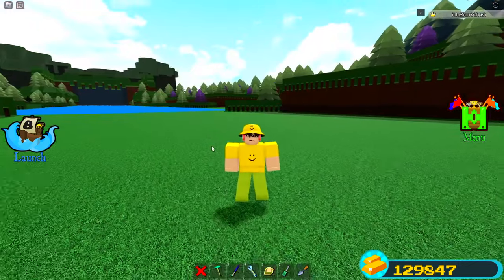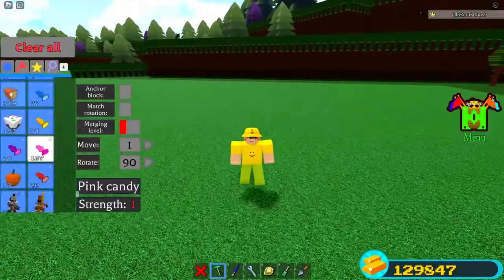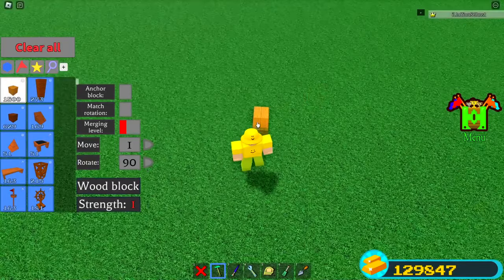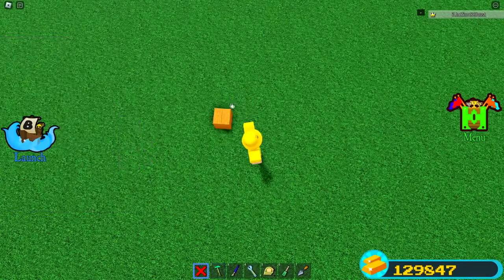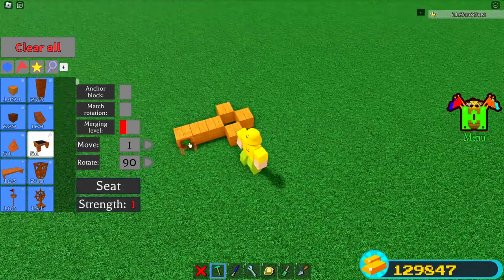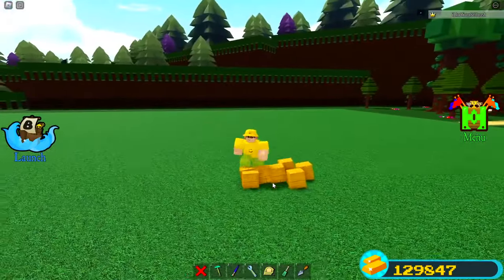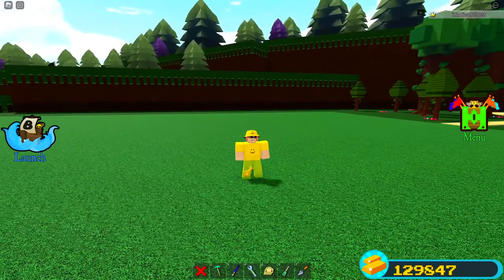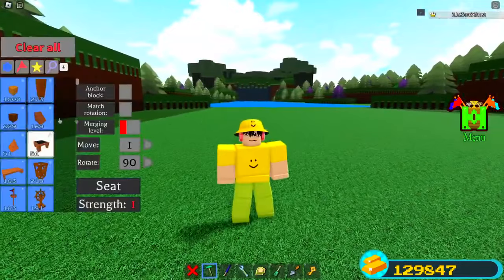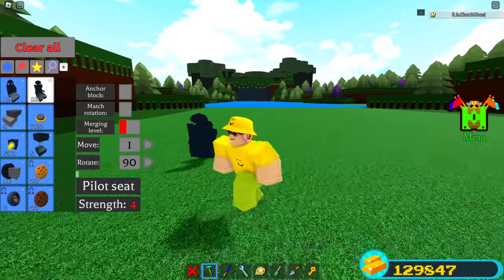The first boss battle we have is the RB Battles boss. This one is actually still inside the game — you can literally go and fight it right now. As long as you build a key just like this, go like that and then like that, you'll hear a little sound and it will transform into a key. You can grab this key, put it in your hand, head over here, and fight this boss.